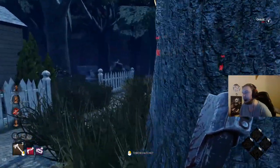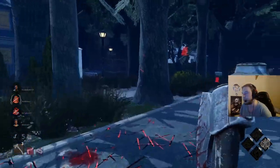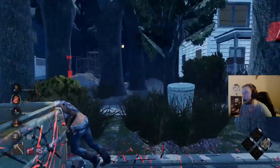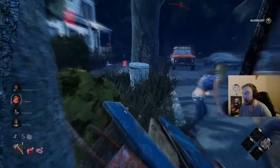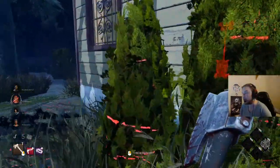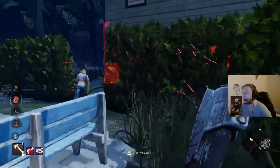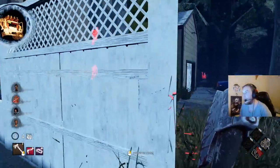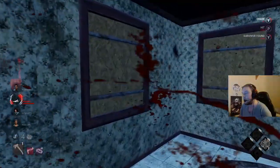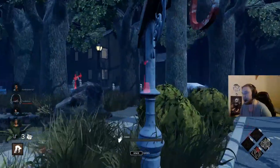We'll just hit them and then leave. This is the person we need to find for our Remember Me stacks. She used that Dead Hard there just now. She's heading to another pallet — nope, maybe not, she's just going to run around the corner. Give her a cheeky 360 there, give her the stun, and we'll break the pallet straight away. One generator is done now. We've got them down — we might as well go for the hook. It would be silly not to — only one generator done so far.